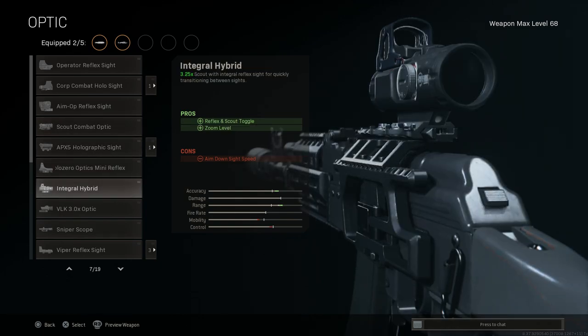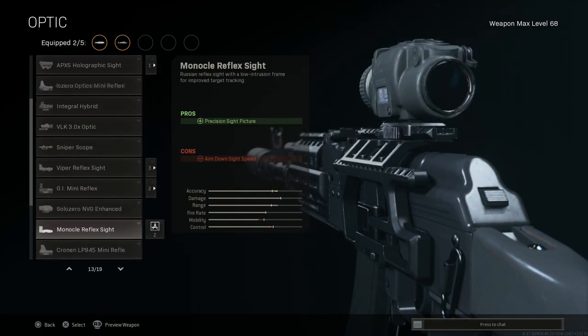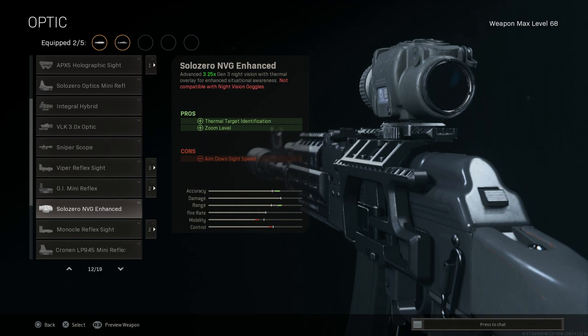For the optic, this is a really interesting one. Because the visibility is so poor on Verdansk right now, I had to opt for the Solo-0 NVG Enhanced. This helps identify thermal targets and spot people on the map, because I simply cannot see anybody with the brown haze lighting. It gives us 3.25x zoom magnification, and I've used this before on the AK — it works very well.